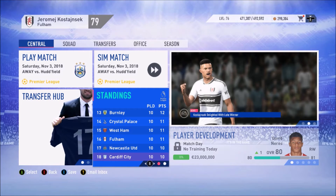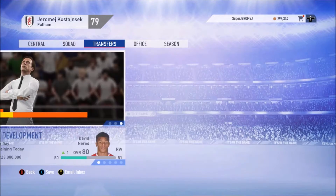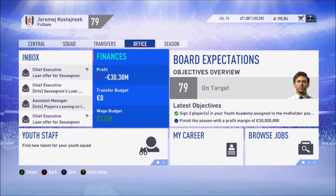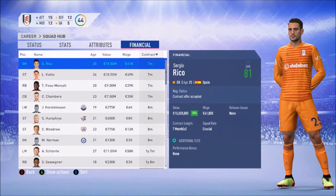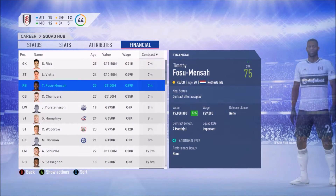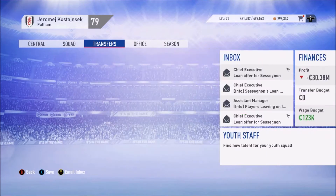What we will do is try to sign players in the January transfer window on a pre-contract. First, let's look at how much wage budget we have — 122 in wages. Most contracts look good except for the loan players, which I can't do anything about. So we have around 122, I think we can get one good player.